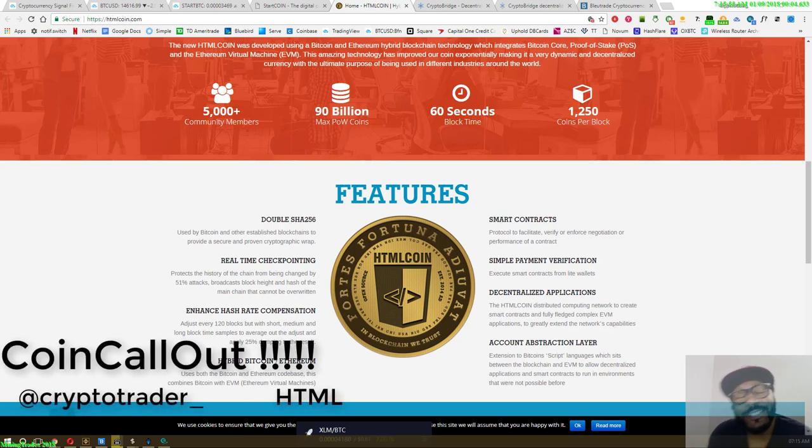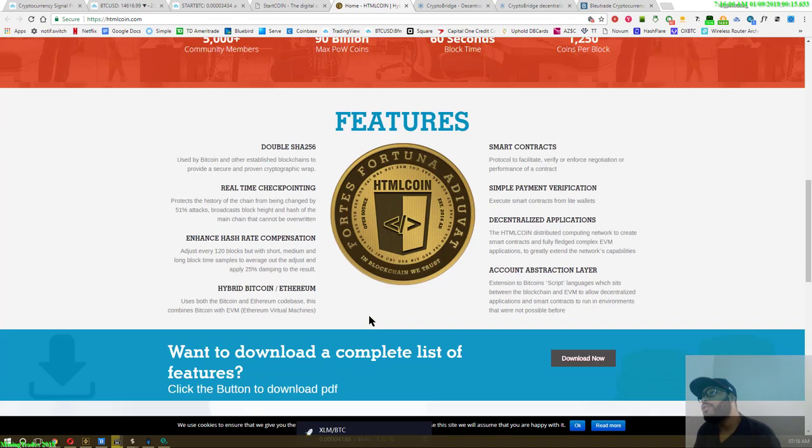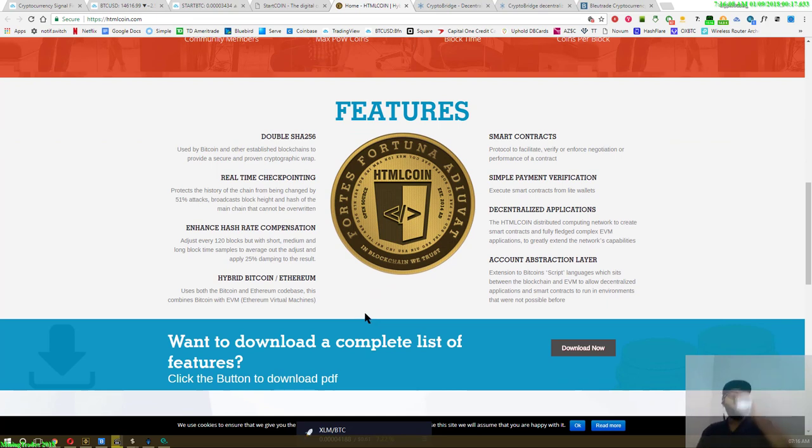Okay everybody, this is Mining Trades coming at you again with my second coin call-out for today. This is HTML coin, and you're not going to believe this - it has a high coin count of 90 billion coins. So why is it on my coin call-out list? I know you're wondering the same thing, trust me.